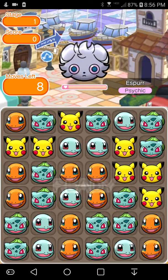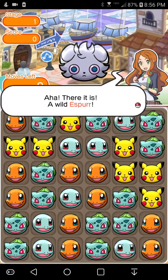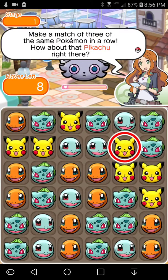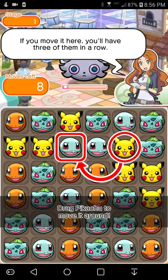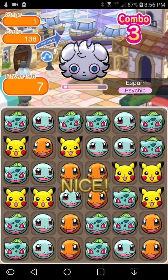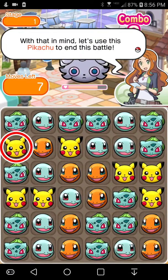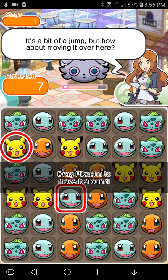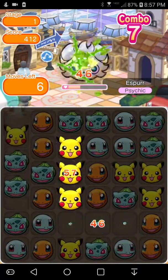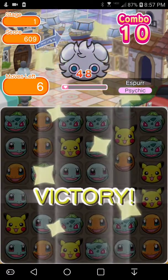We can get right into this. Line up Pokemon in the puzzle area to attack and reduce your opponent's HP to zero in order to win. We can drag them wherever we want, which is great. Big combo, energy — cool.